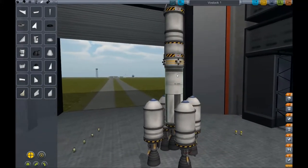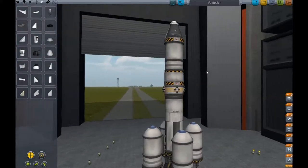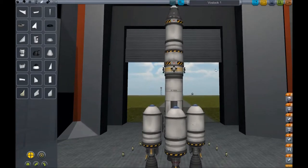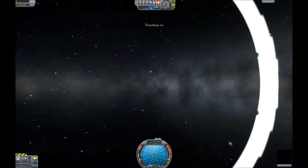So there it is — that's the Vostok-1. I've just got a text message. Try and guess where that's from if you heard the music. Yuri Gagarin's in there, all happy, comfortable, cosy. And we're going to try and get this baby into orbit.